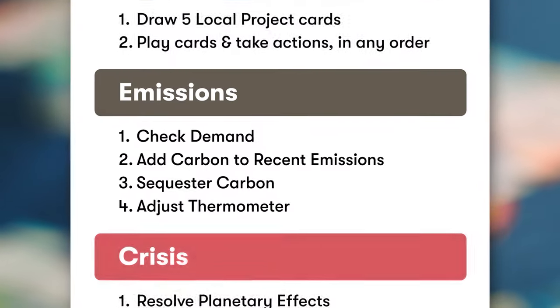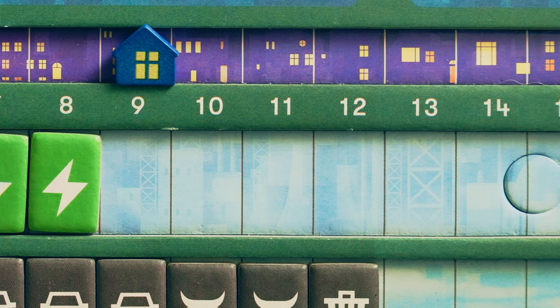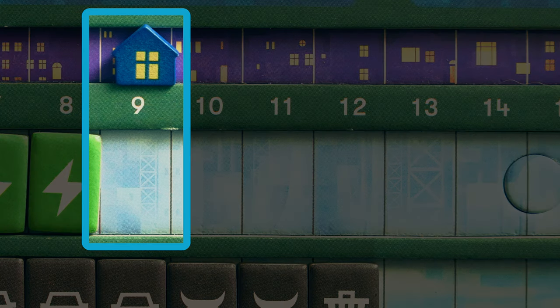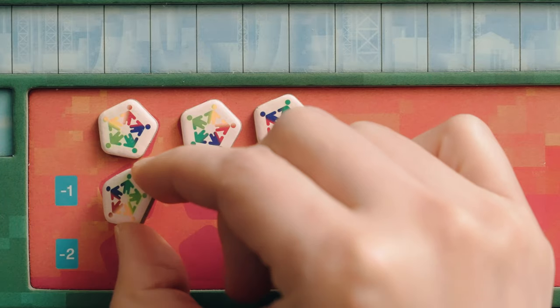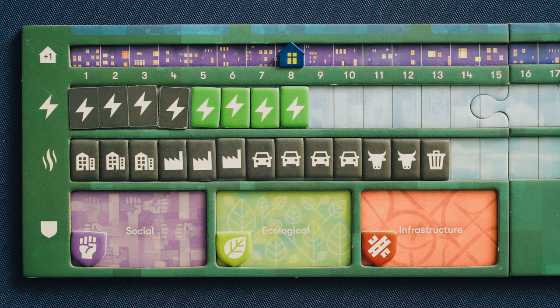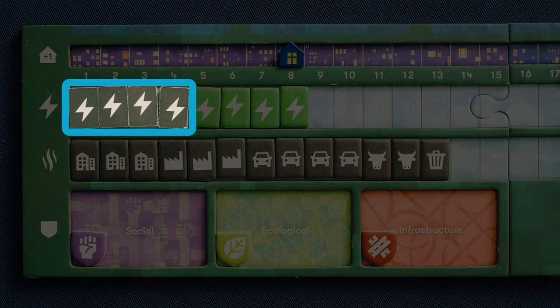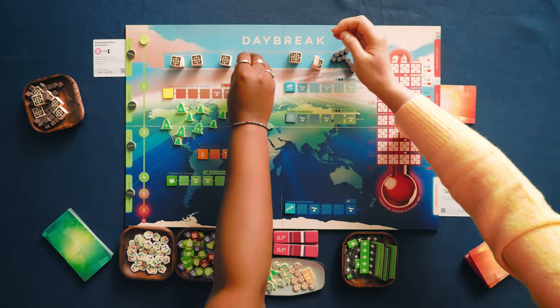Everyone's finished with their actions, so we're moving on to the emissions stage. If your clean and dirty energy tokens meet or exceed your energy demand, great work — nothing happens. If they don't meet your energy demand, you add communities in crisis equal to the unmet demand. As your number of communities in crisis grows, you draw fewer cards in the local action stage, so don't forget to build resilience to protect your communities. Now we add up our dirty energy and emission tokens and place that number of carbon cubes in the recent emissions area.